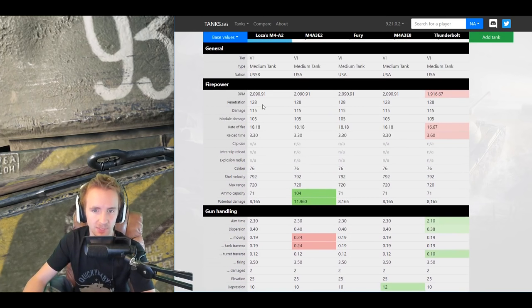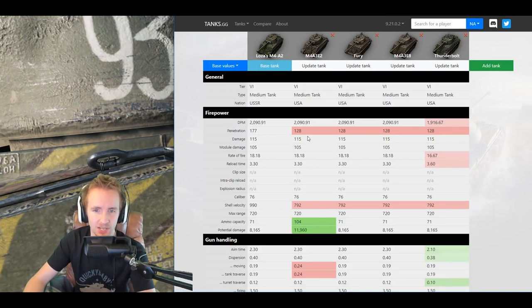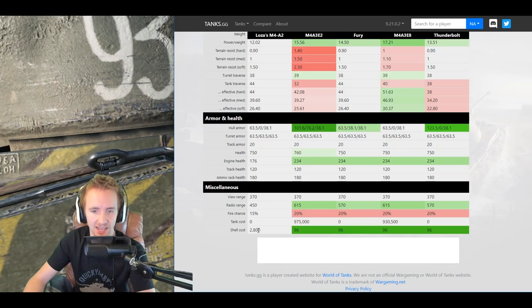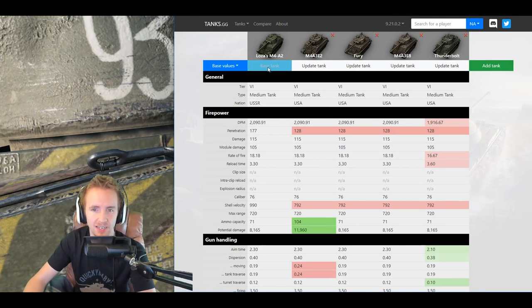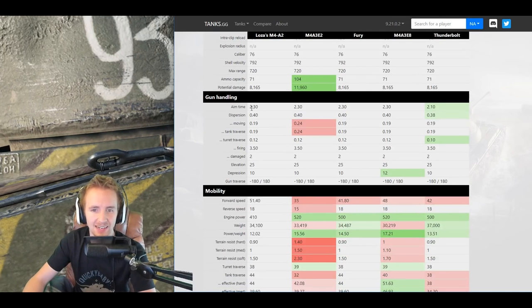A couple of things to highlight if you don't know anything about the Shermans: horrible penetration for a tier 6 medium tank — 128mm with its standard shells and 177 with its premium shells. Absolutely awful, and with 115 alpha damage, you're going to be out-traded by most tanks. And if you do use premium rounds, you're paying 2,800 credits per shot to do 115 damage, and still have fairly lackluster premium penetration for a tier 6 medium.